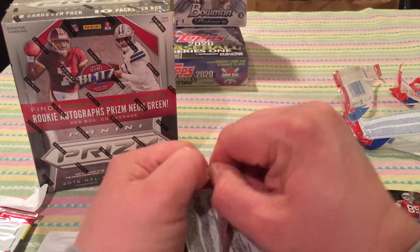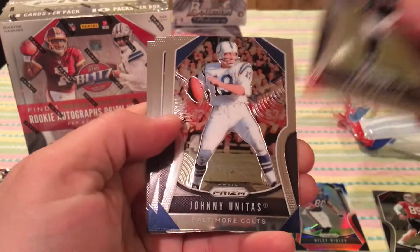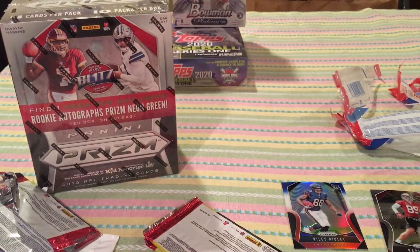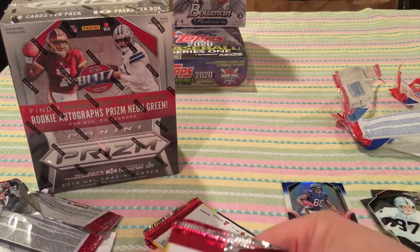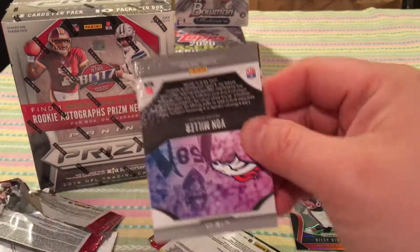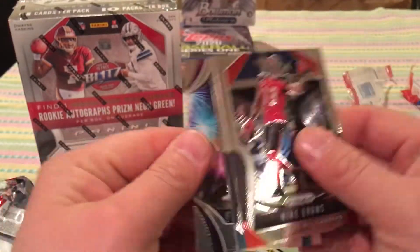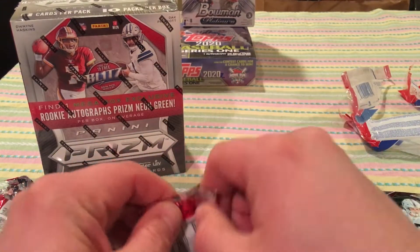That pack is a little damaged on the inside. Andy Dalton. Johnny Unitas. Brandon Cooks. Foster Maru — tight end rookie. Keep getting all these tight end rookies. Vaughn Miller. Gronk. Mike Evans. Sean Alexander. Fireworks. Meh — these sell packs. I think I should have left them on the rack.